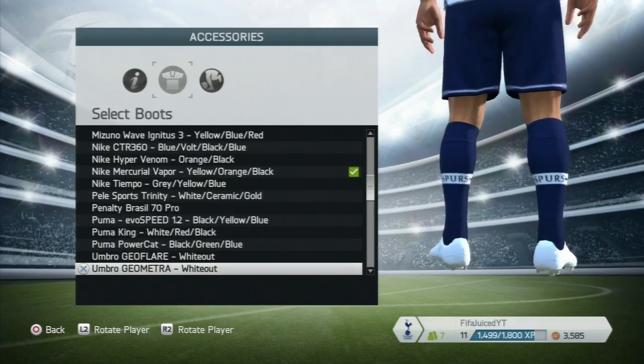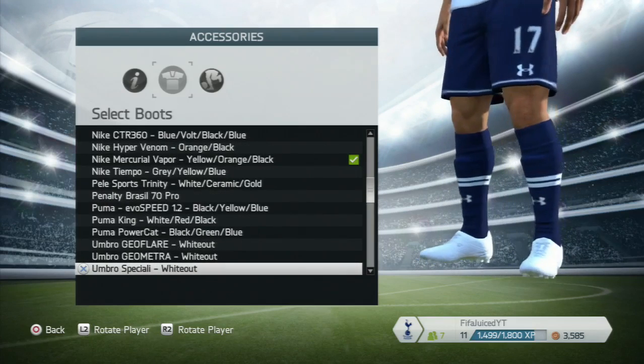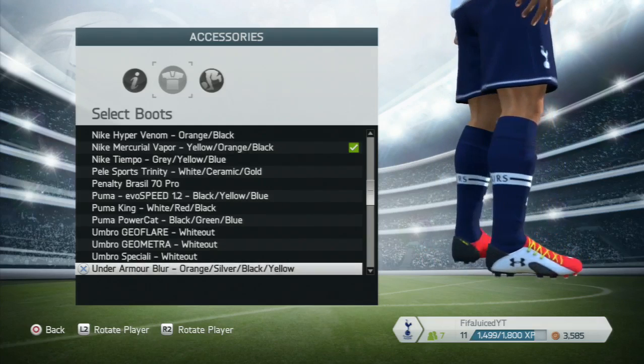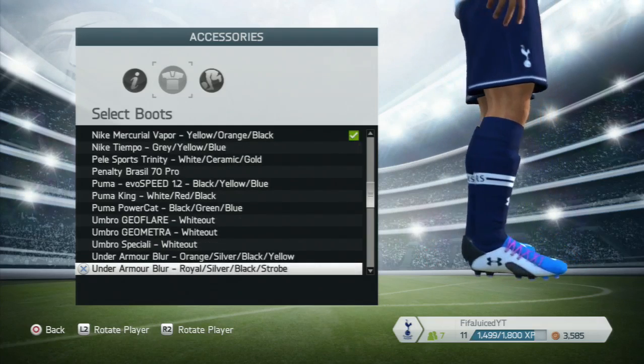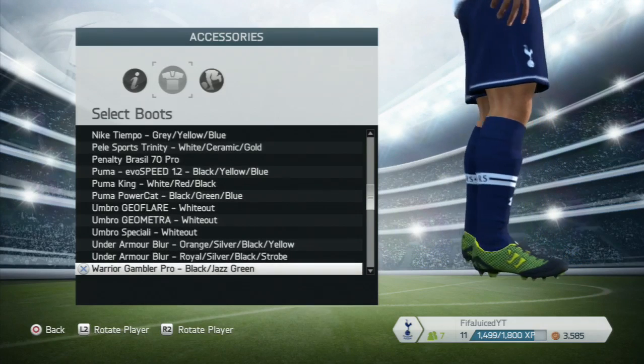The Puma Powercats, and then the Umbro Gliofair in white — I'm pretty surprised because they're quite nice boots, but you can't really see the design since they're all white, which is a little bit weird. Then we have the Under Armour blue/red and the Under Armour blue/white, which look very, very nice.